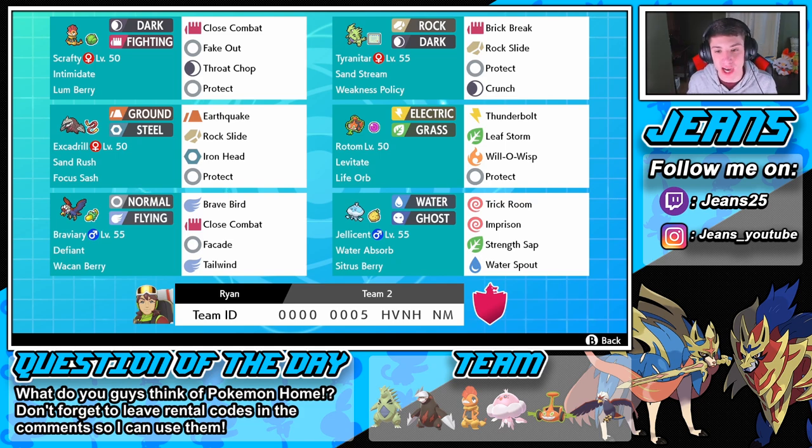We also have Rotom, which we showed off in the last video - go check that one out. This Rotom is going in with a Life Orb, it's Rotom-Mow with Thunderbolt and Leaf Storm for STAB, Will-O-Wisp for that burn, and Protect. Then in the bottom two spots are our lead Pokemon: Braviary and Jellicent. Jellicent is going to be used to set up Trick Room if we want, or to counter a Trick Room using Imprison so nobody can use it. Braviary is our Tailwind Pokemon to give us that speed boost, and he also has Facade which does double damage under a status condition and is STAB.